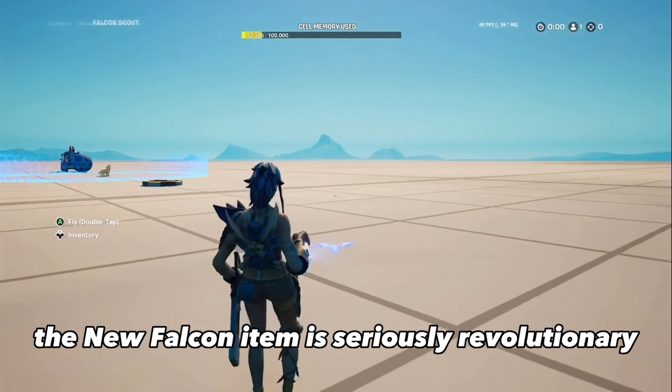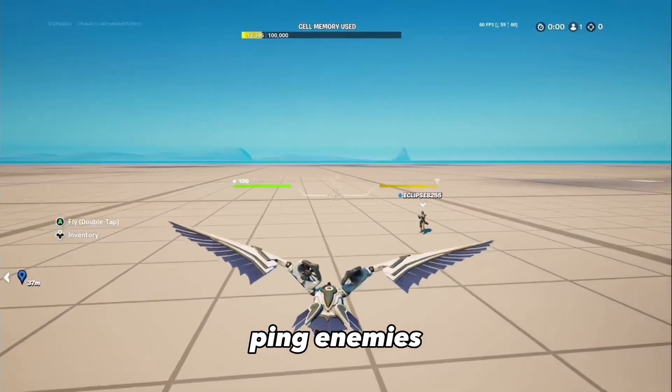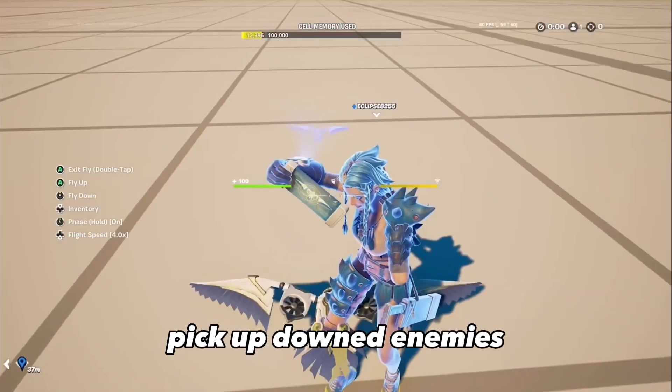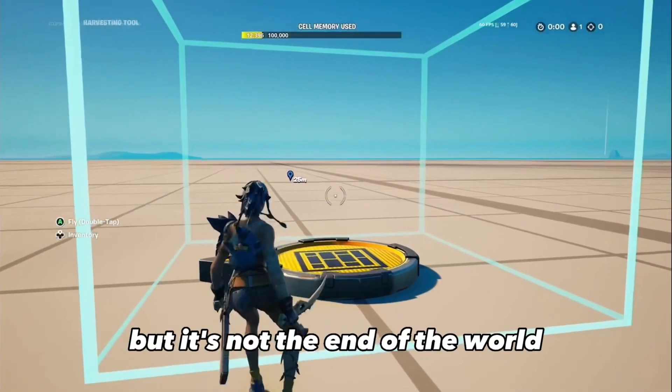The new Falcon Scout item is seriously revolutionary for any item in Fortnite. You can fly around, ping enemies, pick up reboot cards, and pick up downed enemies. You can't fly on them, unfortunately, but it's not the end of the world.